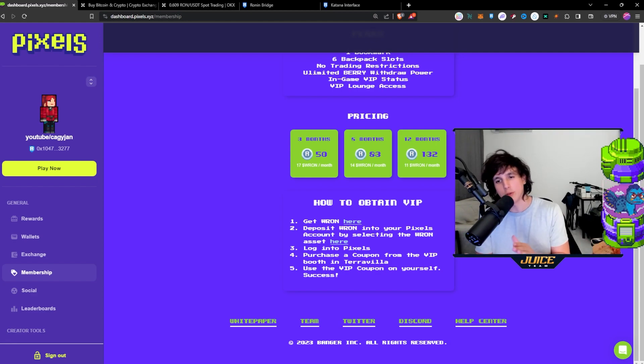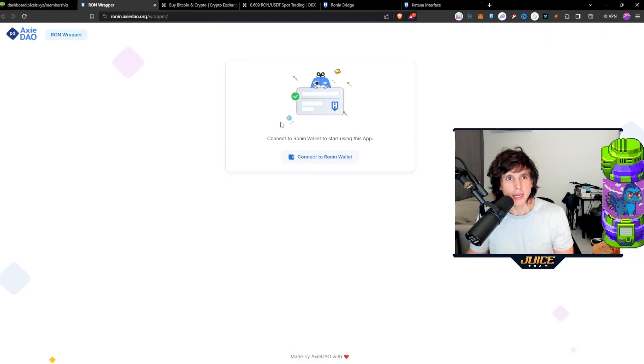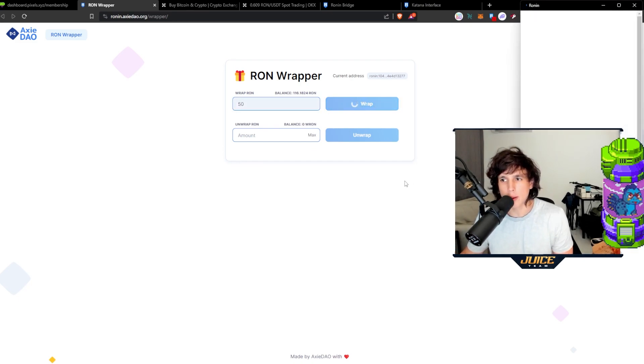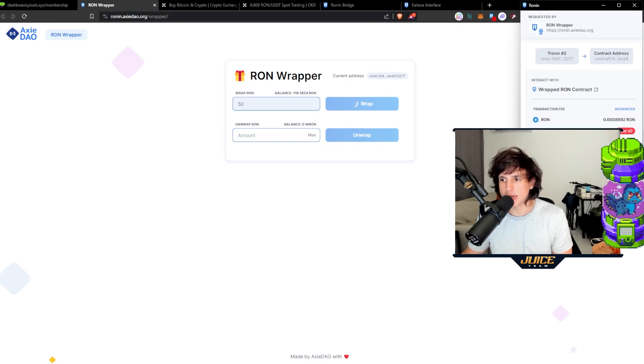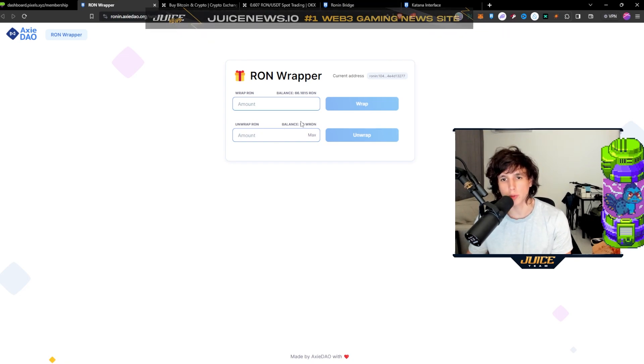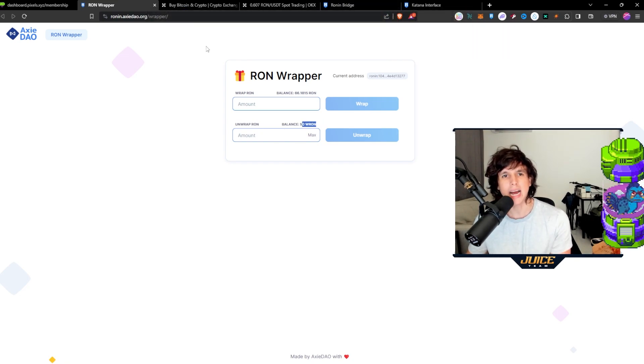Now you have your RON token, but you need to wrap it into wRON. Go to the Ronin wrapper, say I want to wrap 50 tokens, confirm the transaction, and now you have your wRON — 50 wRON right here, ready to pay.